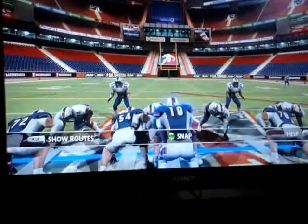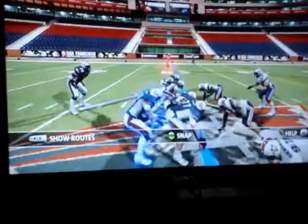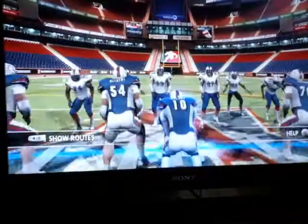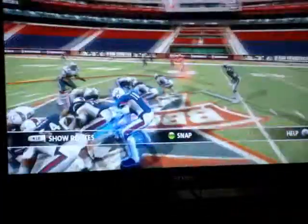This is your boy Smitty here, just showing the Backbreaker demo — specifically the passing game, to show a little bit of how it works. You can set who you want to be the intended receiver before the pass, as I did there, and I was able to get it to him for the touchdown.